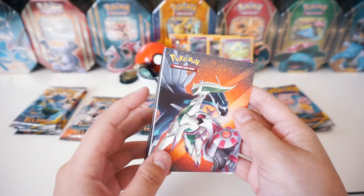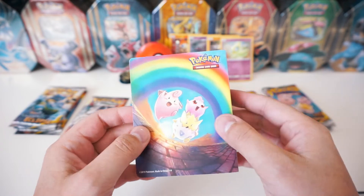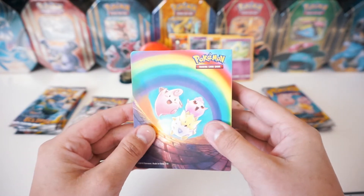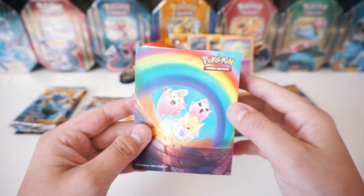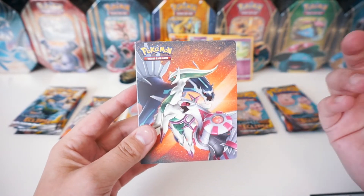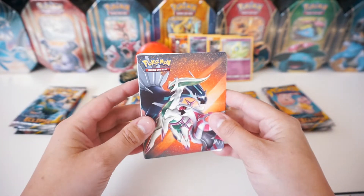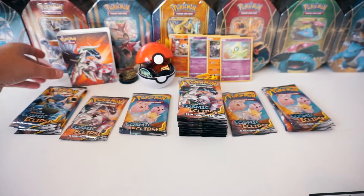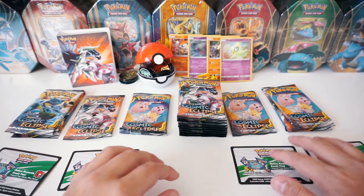We've got the mini portfolio here. The artwork on this is absolutely epic. I'm super stoked about these. They're going to be the face of Cosmic Eclipse, which is pretty funny but so epic. They look like they're ready to go into battle. This is a mini binder that you can put all of your rares, GXs, hyper rares, anything you want into it. I believe it holds 60 cards. So we're going to put that in the back next to those coins. Let's start cracking open all of these packs.